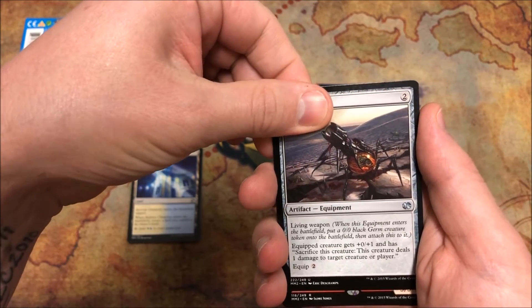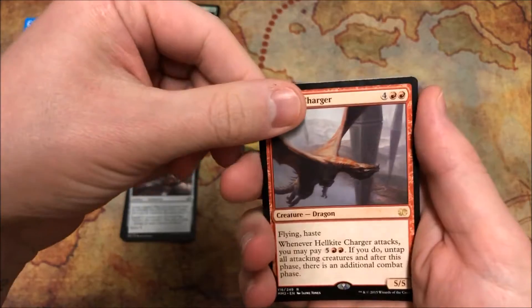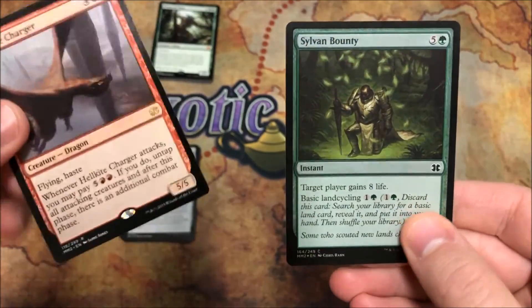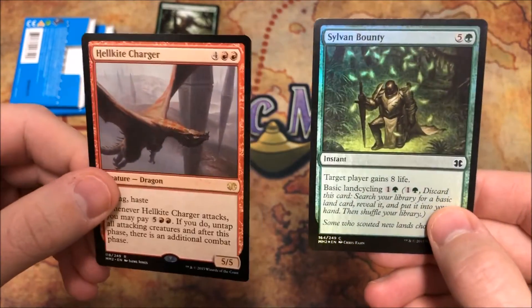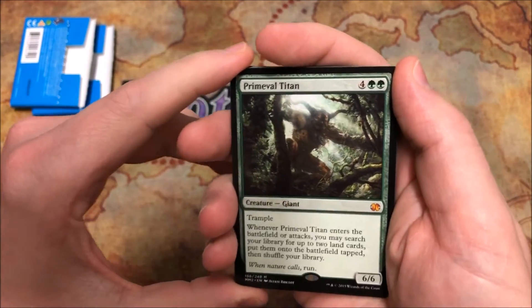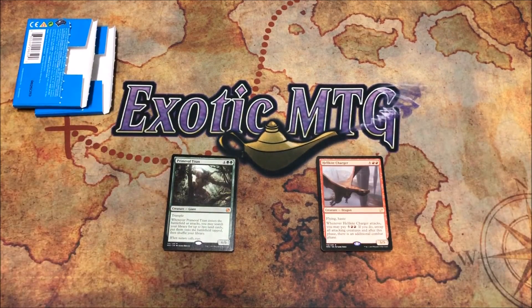Our rare or mythic — it's red. Is it a Kiki-Jiki? No, it's a Hellkite Charger. Can the foil slot help? It's green — it's a Sylvan Bounty. The artwork looks cool in foil but it's not a great pull. We did get a Primeval Titan as our mythic though — we were wishing it was a Tarmogoyf, but you can't get what you want every time. Make sure you subscribe to ExoticMTG — link in the description. Thanks for joining us at Joey and the Beanstalk. See you on the flip side, adios amigos!